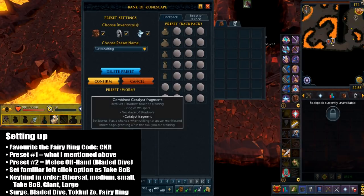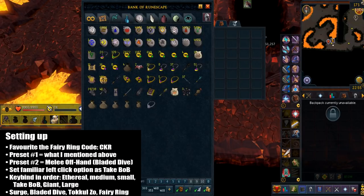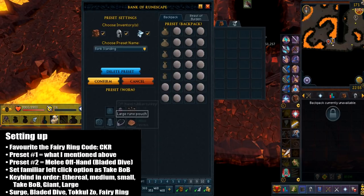You want to have two bank presets. The first preset is exactly how I mentioned in the equipment and inventory setup. The second preset is slightly different — replace the combined catalyst fragment with any offhand melee weapon, because this is going to be for the bladed dive ability. It is optional but it does make the trips faster.